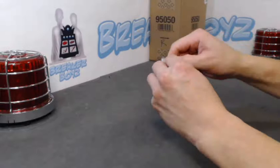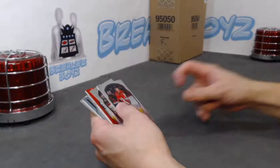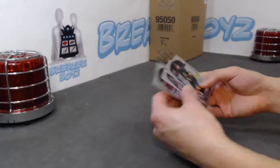Last pack of the break. Come on — some gold, some more ink. Doesn't look like it. We have a rookie Francouz, William Carlson red rainbow, Patrick Kane iced out, we have a Velarde SP rookie, and a Kiefer Bellows base rookie.